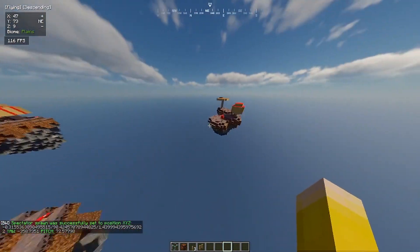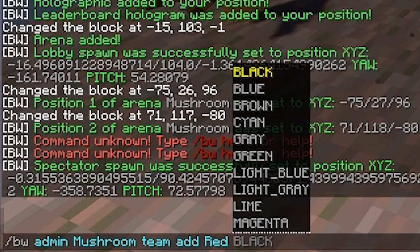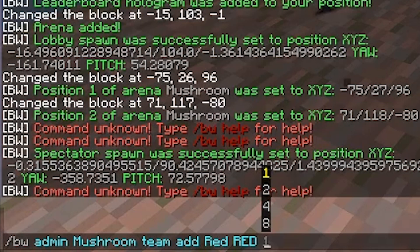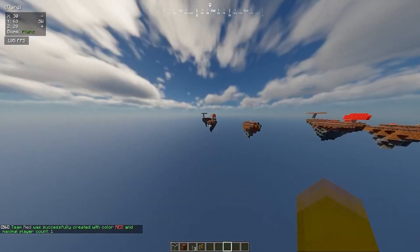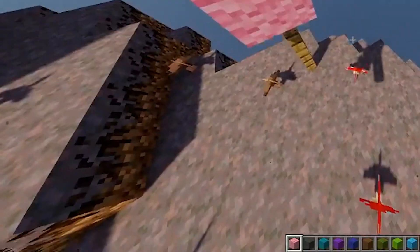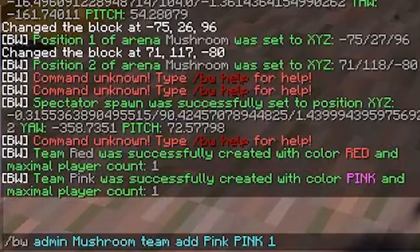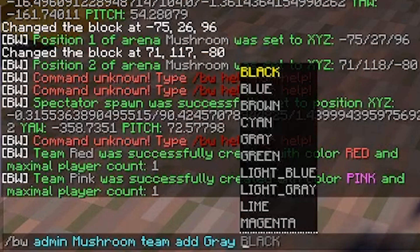Now let's go and set up teams. This is going to be the red team — slash BW admin mushroom team, let's call it red, specify the color red, and set how many players: just one. Then we're going to do the same for pink team — same command but call it pink. Then we've got gray, so we do the same — gray, gray, one player.